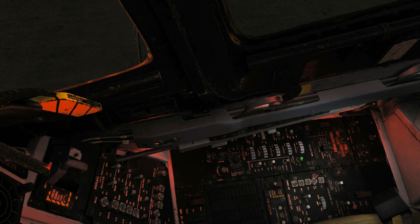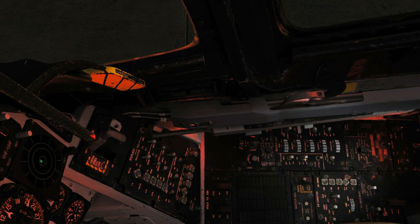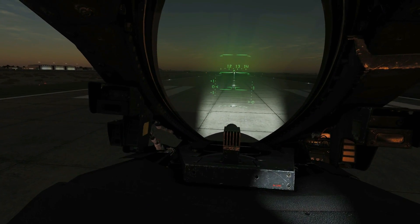Next we've got our anti-collision lights that we can turn off or on — we're going to have that turned on. We can choose whether our position lights are flashing or steady — we'll have them steady. Then whether our tail position lights are off, dim, or bright — we're going to have that bright. Our wing position lights — off, dim, or bright — we're going to have them bright. Finally we have our exterior formation light brightness, which we can right-click all the way up to maximum.